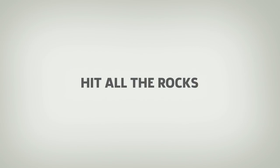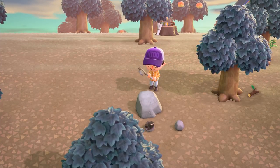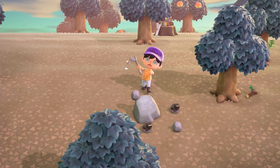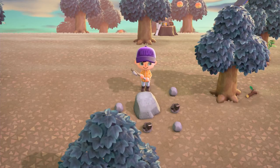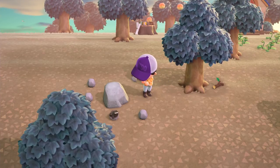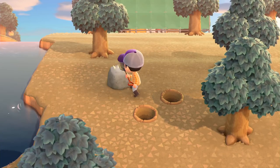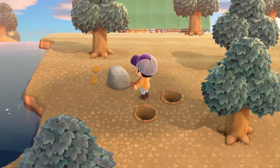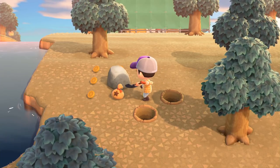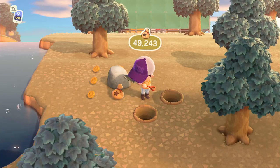Hit all the rocks. As strange as this one sounds, it's important to do every day. Hitting rocks will get you clay, stone, iron nuggets, gold nuggets, and of course, money. In order to get the most resources out of any given rock, you need to hit it multiple times in quick succession. Every time you hit a rock, you'll get knocked back slightly, so we recommend digging some holes behind your character with a shovel before you start smacking it. If done correctly, every square adjacent to the rock should be occupied by either money or crafting materials.